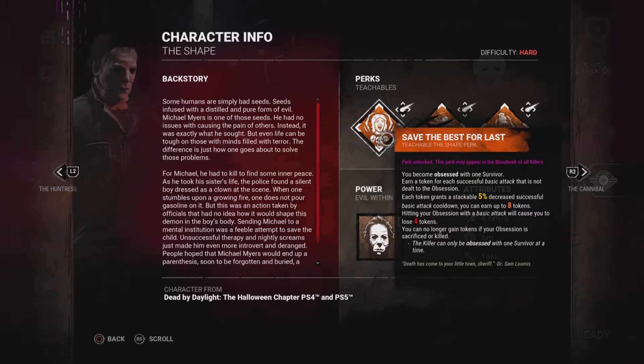Pretty much, when you lunge and hit a survivor that is not your obsession, you get stacks. This is a stacking perk.